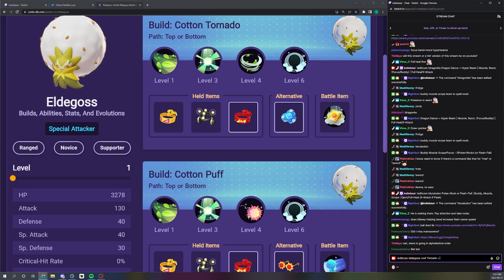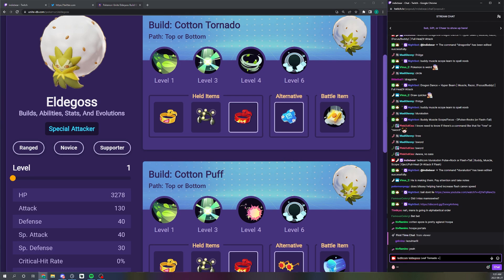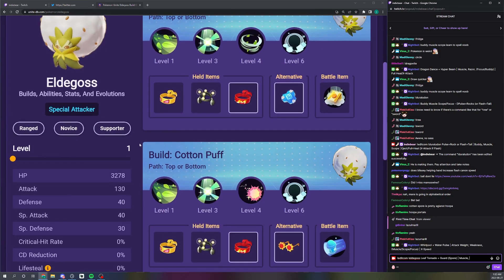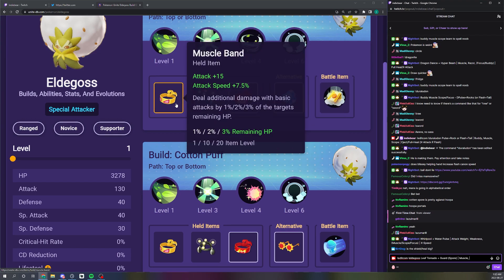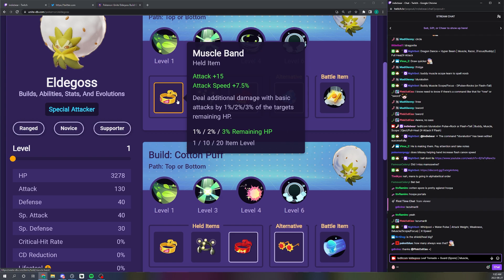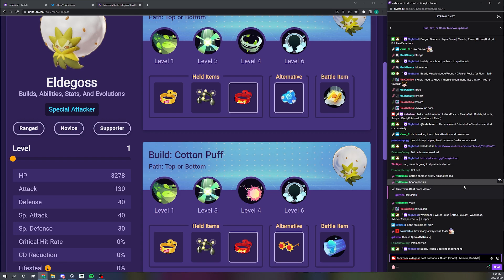Constrict Spore counters Hoopa because you can knock people out of the portal, and it's annoying CC in a meta that doesn't have a lot of CC. Constrict Guard is the default, but I'll put Spore in brackets as a viable alternative. You always, always want to run Muscle Band on this Pokemon — most of its value comes from basic attacks, and even though it's a special attacker it still benefits from Muscle Band's attack speed, max HP shred, and 15 attack. You always want a defensive item too.